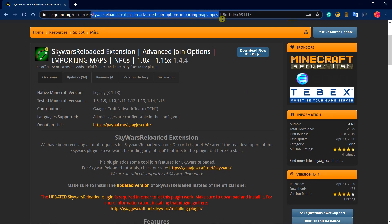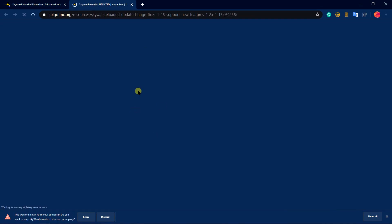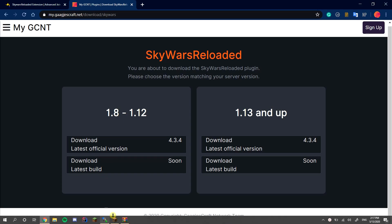Go to the Spigot page and download the SkyWars extension if you haven't installed it yet. Click the download button and make sure you have the updated version. Download the version matching your server — if your server is 1.10 download that one, if it's 1.15 download that one, because otherwise it won't work. Also make sure to download WorldEdit because it's a dependency for SkyWars. I'll put all links in the description so you can easily download everything.